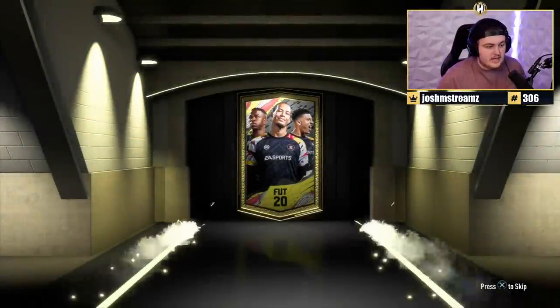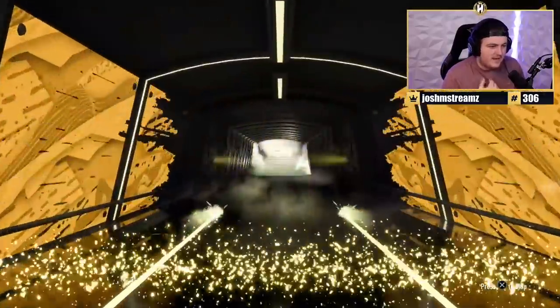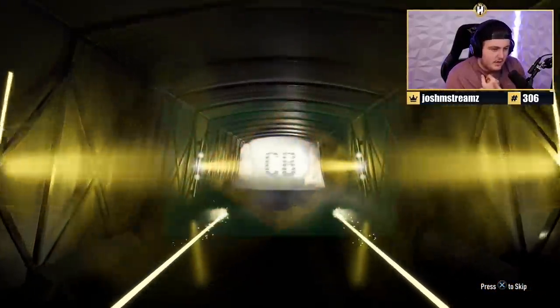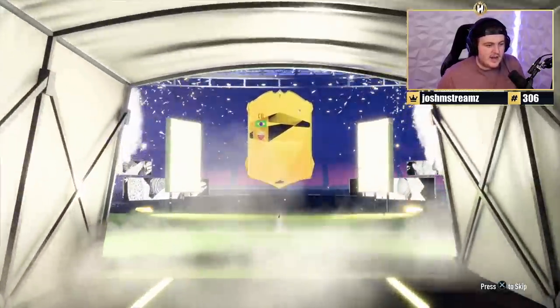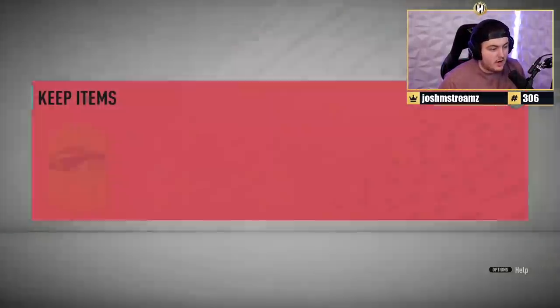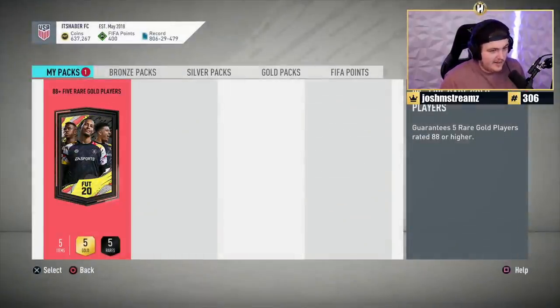The 86-plus rated rare player pack requires an 81 rated squad, which is actually very cheap. We got a Man of the Match — a Brazilian centre-back. It's 86-rated Juan Jesus. It's pretty usable at this stage of the game if you've got a cheap Serie A team, but sadly it's only 86 rated.